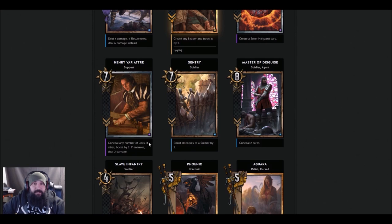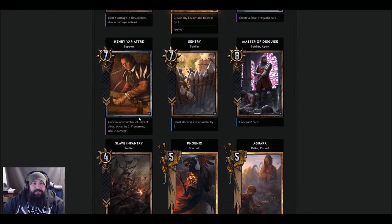Henry Vatier — 7 strength, looks like the guy from Milan by the way. New ability: Conceal — conceal any number of units. If allies, boost by two; if enemies, deal two damage. So you flip the card back over after revealing it. I think this card will be pretty good — you're just going to have to keep a mental note of what cards you saw. He could flip over a bunch of them — I think he's going to be pretty decent in Reveal.